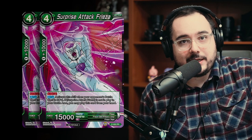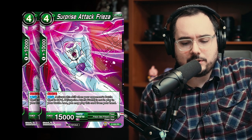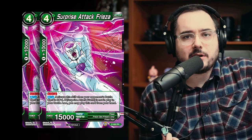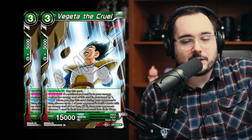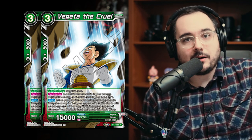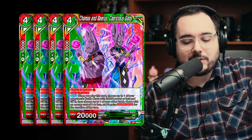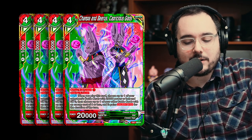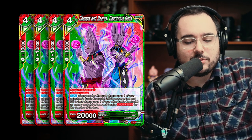Next card is Surprise Attack Frieza, playing two copies. There's a ton of cards in this deck that KO other cards including the leader and the next few battle cards. You play this when one of their cards is KO'd — it goes out for free and has critical. Great card. Then two copies of Vegeta the Cruel — counterplay: if you have a multicolor energy in your energy area, reduce this card's cost by one. It's going to pop a battle card and warp a card from their hand, triggering that Frieza out there, hurting their hand, and being another body. Moving into the arrival package, we're playing four copies of Champa and Beerus Capricious Gods. It's a rival red-green for one red. When you bring it in, it's going to KO a battle card with 20,000 or less power and give one of your other battle cards double strike — you can give it to Vegeta the Cruel, Frieza, or any other battle cards in this deck.